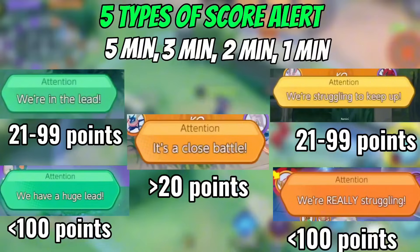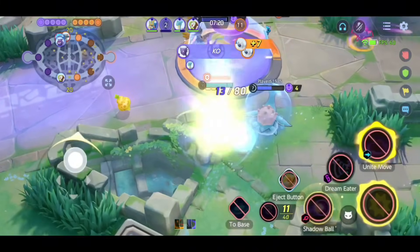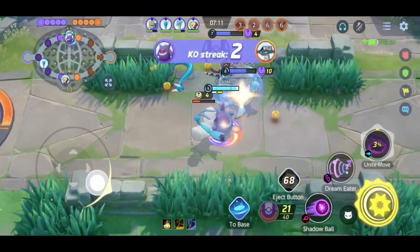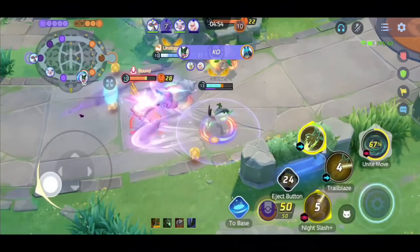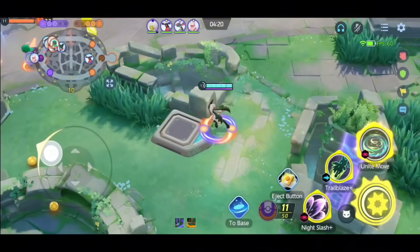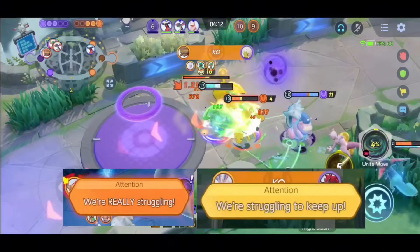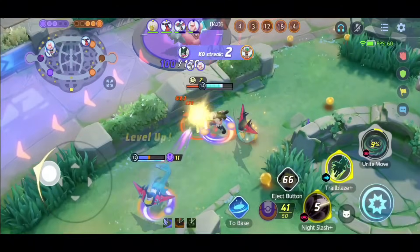Some of you might ask what the use of this information is. Let me explain how you can use it to improve your game sense. As I mentioned earlier, this information is useful for deciding whether to defend the goal zone or to score. The Score Alert is not really useful in the mid game, but in the final stage it is one of the most important pieces of information. The Score Alert will help you decide whether to defend Rayquaza or fight for Rayquaza.